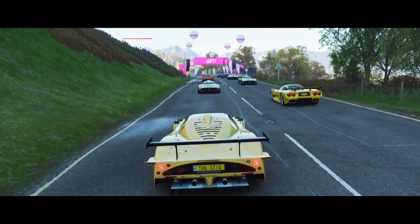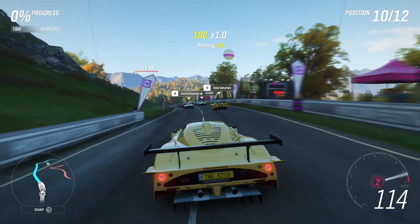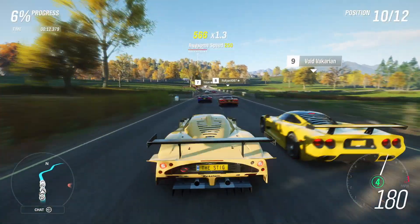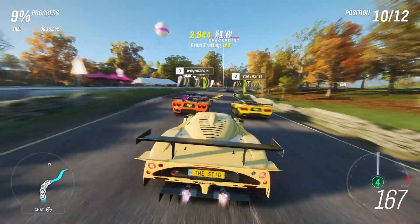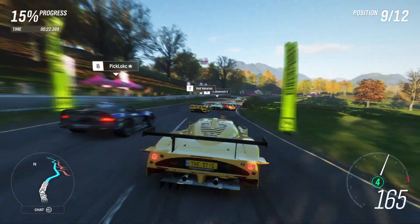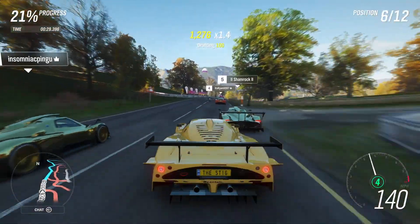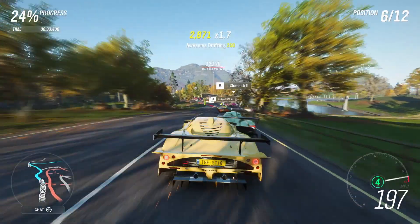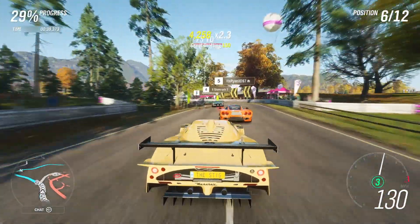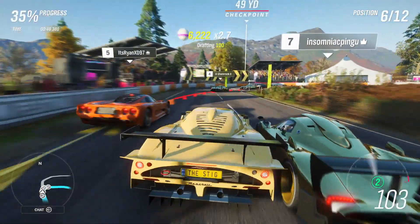Here we go — 1500 horsepower MC12 Corsa, rear wheel drive. Running the limiter in first gear, second, 150 miles an hour already. This thing is twitchy. I'm not meaning to bash him out of the way, I'm just trying to get around that corner. Need to brake there. Please stop nudging me, you're unsettling the car. Someone's rear wing is just flying across the track. It's good — I feel so planted.